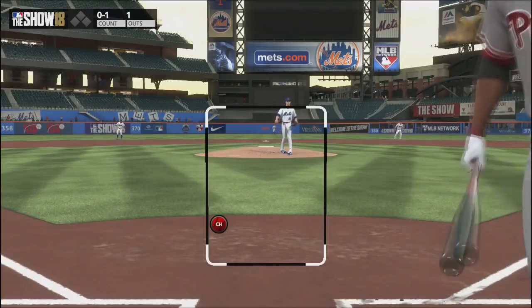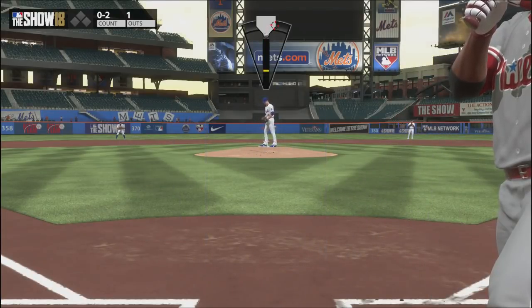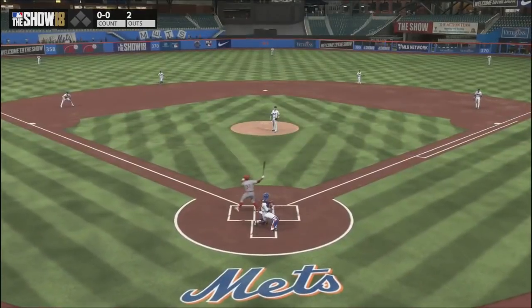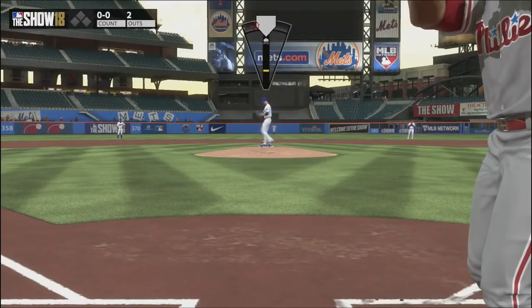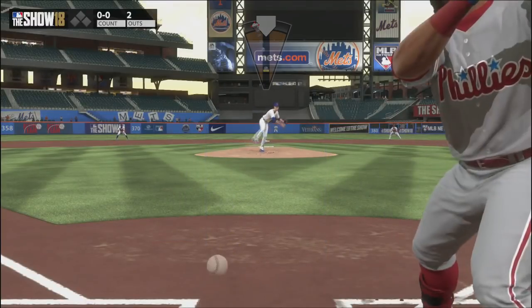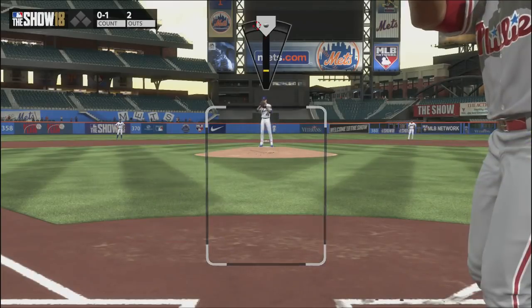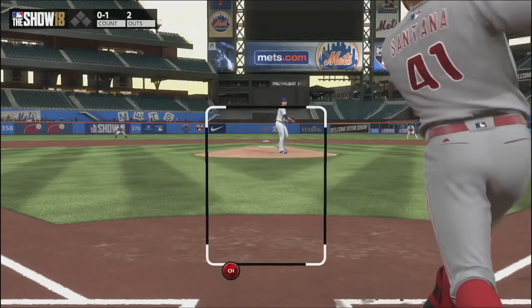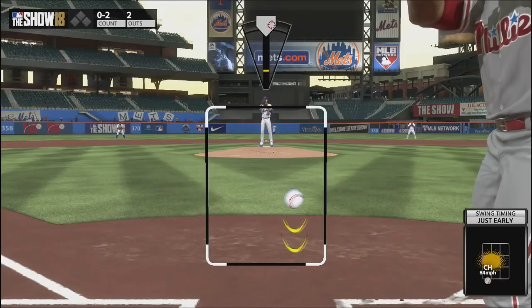If he has a quick bat, you might want to put the four-seam fastball in your pocket or use it very sparingly. If your opponent has good PCI placement and a quick bat, it really doesn't matter how hard you throw a straight fastball — he's going to be able to hit it hard. If he does have that quick bat, you need to avoid the four-seam. But if he has a slow bat, if he's always late, then you can really start to pound it.